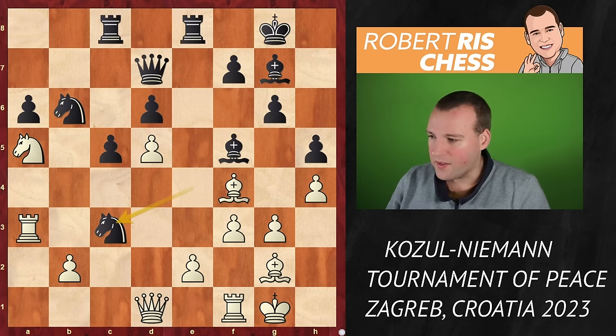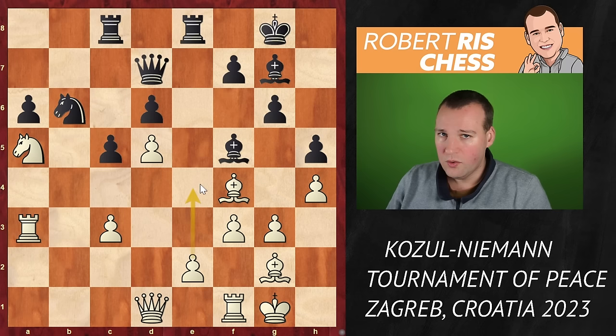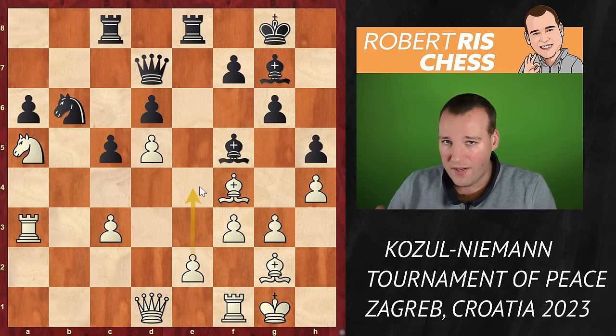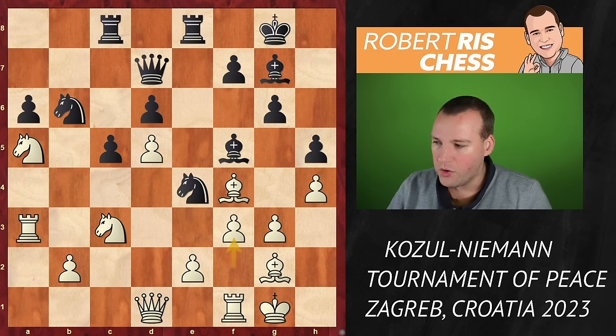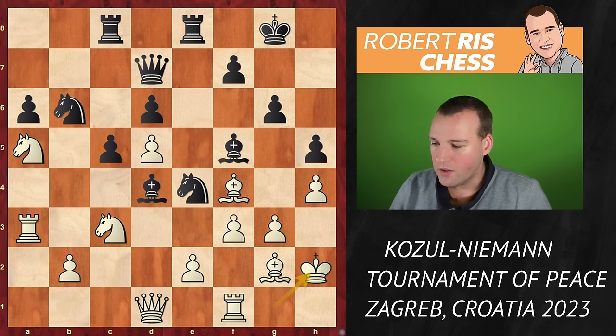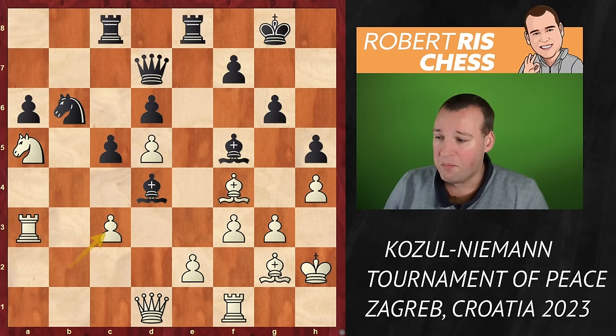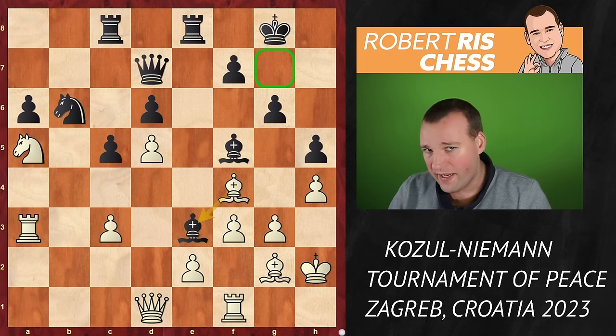White no longer wants to wait and plays f3 — the idea being that if Black takes on c3, there is bxc3, the knight is no longer on e4, and White gets to mobilize the pawn center with e4. Therefore Black should not take on c3 yet, but instead plays the very important move bishop d4 check. King goes to h2, then knight takes c3, bxc3, and the point is the bishop can now come into e3.